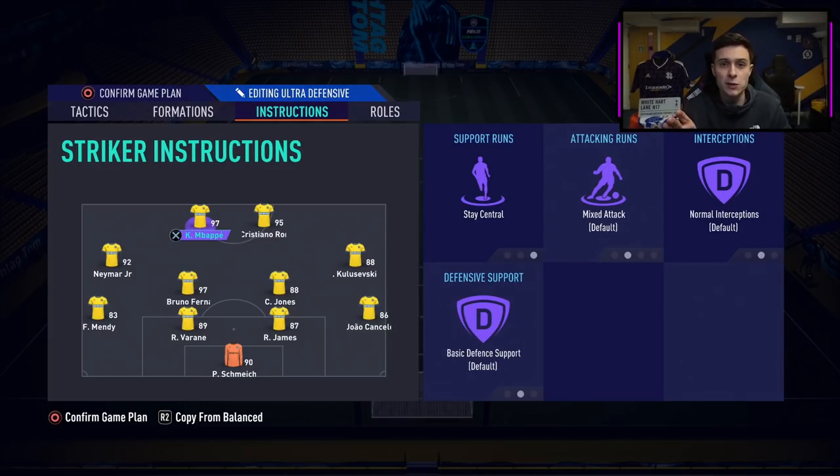With the two strikers, my first recommendation is to get quick players — through balls are very key in FIFA 21. I have them on stay central because I do a lot of triggering of through balls down the middle trying to get around the centre back. I used to have them on target man or false nine, but I noticed it became too much of a 4-2-3-1 and I wasn't getting enough joy with through balls. So I've put them both on mixed attack to try and get them in behind as much as possible, and I'm manually doing their runs using L1 and R1. L1 calls a player long, R1 calls them short.